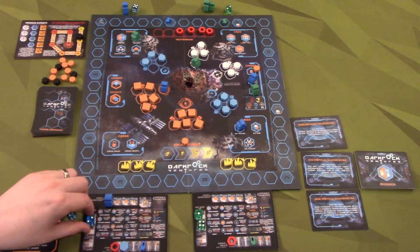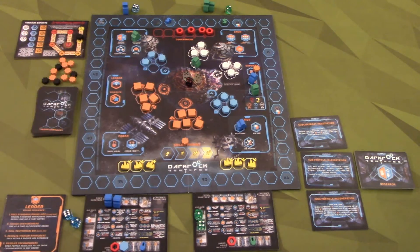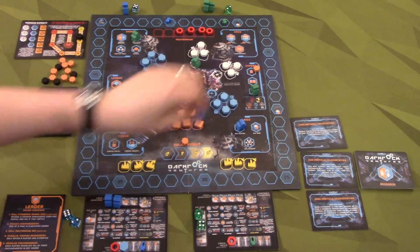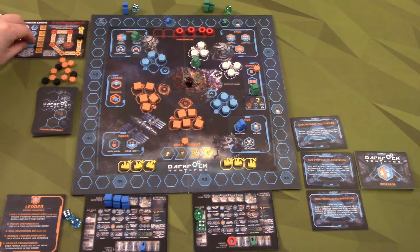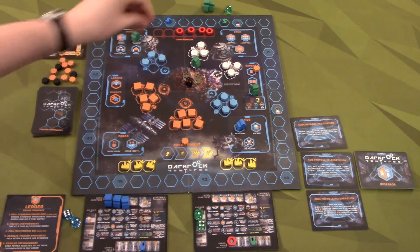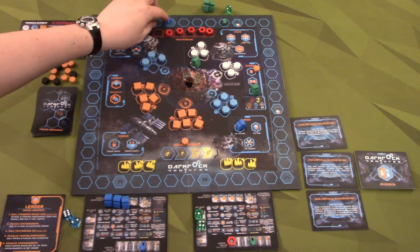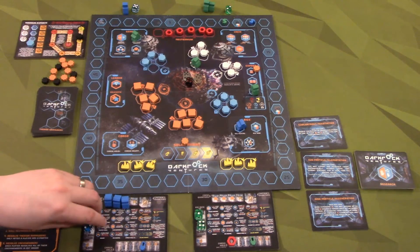I cannot make eight - four, five, six, seven - I can make a total of seven. Can't use that. This guy did not succeed in getting iron, but that's okay. I was in this second spot, so I can export both of these items. I'll place the cobalt here - I get six bucks for the cobalt and one for the Neutronium. The Neutronium doesn't come on here, it just goes back to the supply. Six bucks, and now I will get two rig dice for next round.